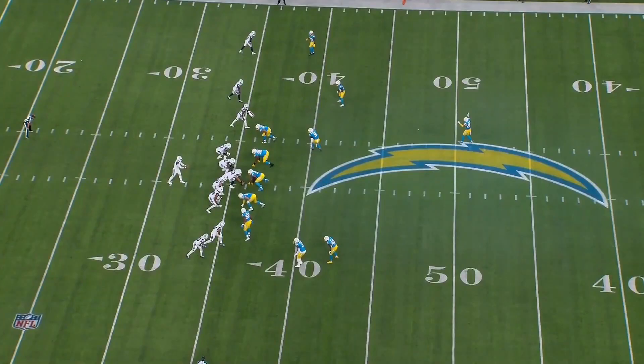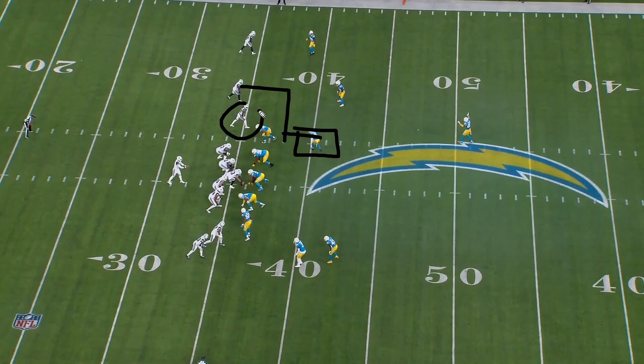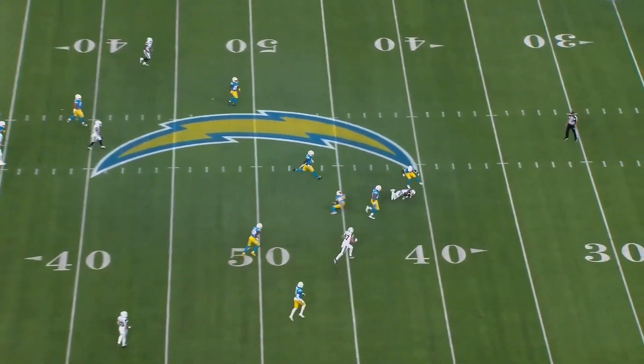Next play — CeeDee over the top on a post, Brandon Cooks coming underneath, Gallup following behind. Backside you got smash — a flat and an out with a corner on top. Dak works the top side: it's a high-low read to Cooks and CeeDee, then back to Gallup as option three. Read the backer — if he drives the in-route, throw it over the top to CeeDee. The Chargers make it easy: the backer drives down on Cooks, Dak throws with great anticipation, CeeDee comes out of his break into open grass. Big chunk play — get the ball in CeeDee's hands.